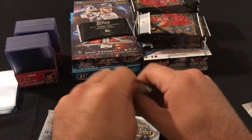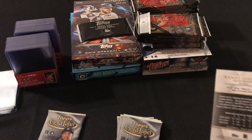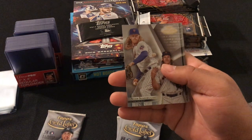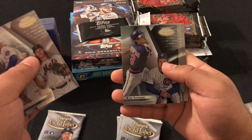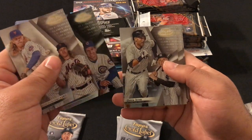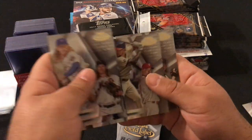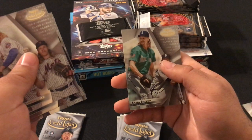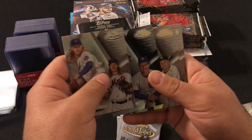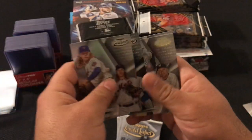Second pack: Noah Syndergaard Class 2, Ryne Sandberg Class 1, Derek Jeter Class 1, JP Crawford rookie card Class 1, Randy Johnson Class 1. The Sandberg is the black parallel, not numbered.